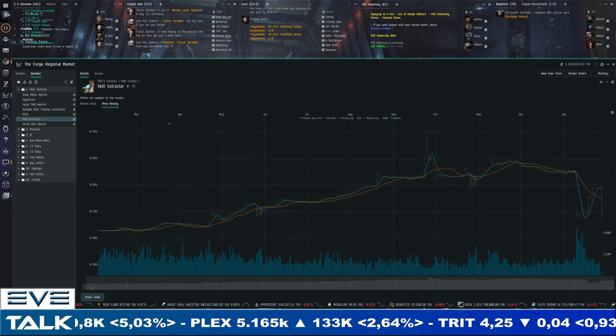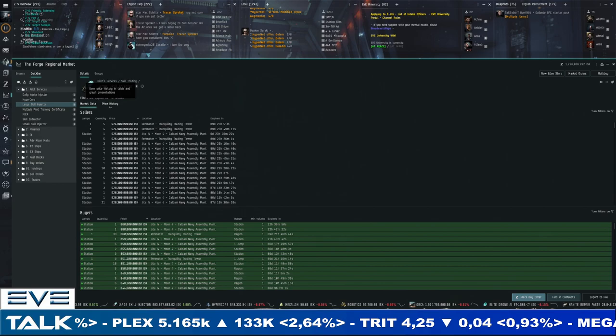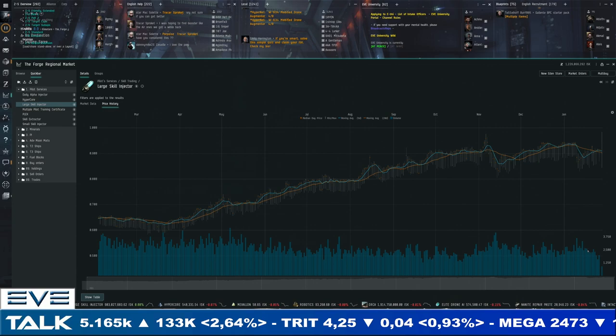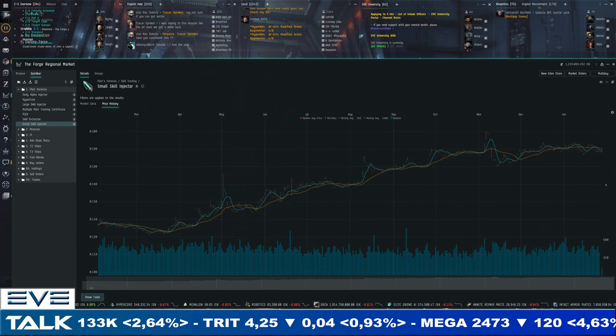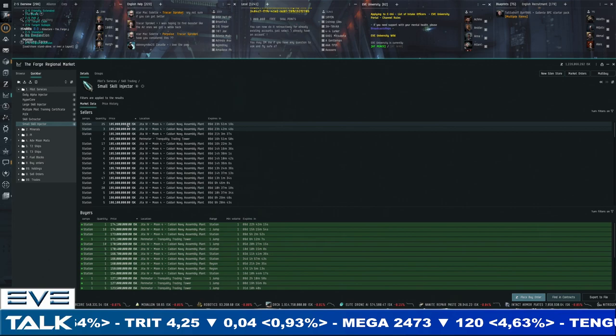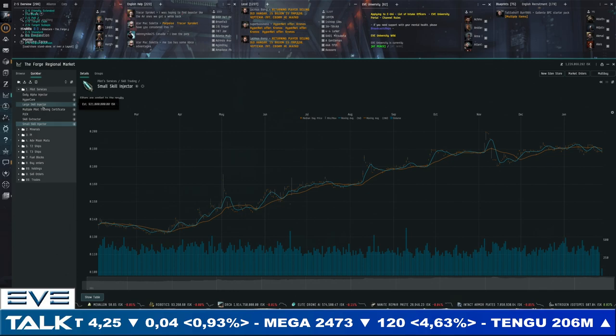Skill injectors combine a little bit of everything and are still above 900 million, seeing a little pressure. 925 million for sellers and 860 million for buyers — that's a pretty normal spread at these high price points. Volumes are starting to suffer from these high prices. Small skill injectors are doing the same thing but a little more pronounced, going back below 190 million. Volume is actually a bit more robust than large injectors — 185 million for sellers, 174 million for buyers, an 11 million spread.